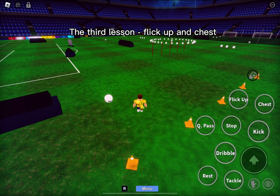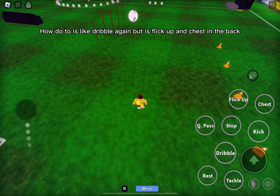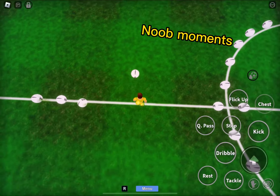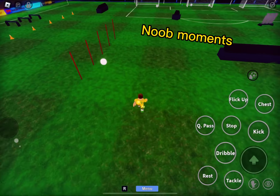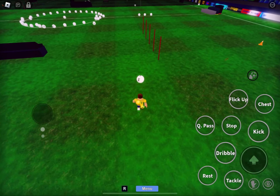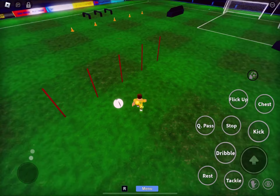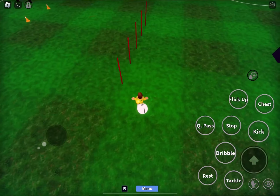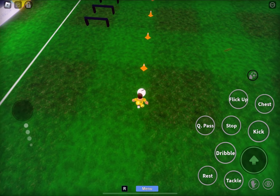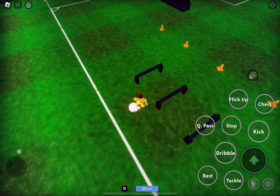The third lesson: flick up and chest. How to do it is like dribble again, but it's flick up and chest in the back. Like that.